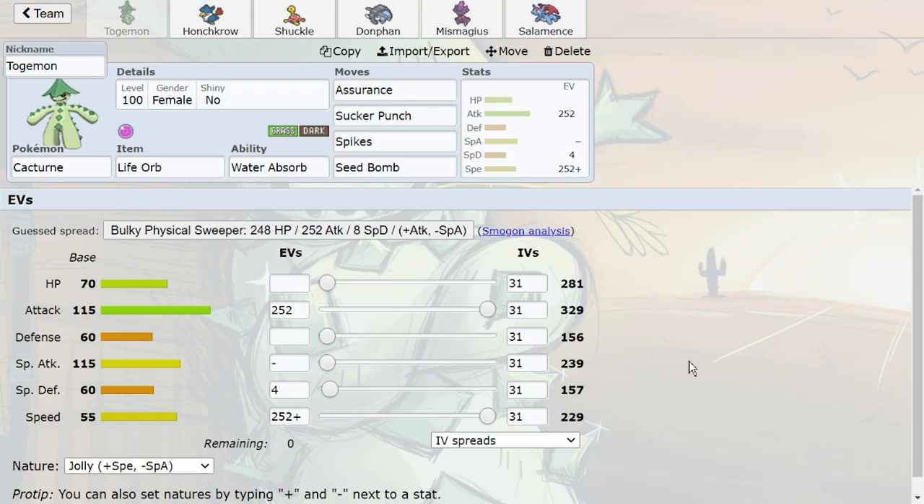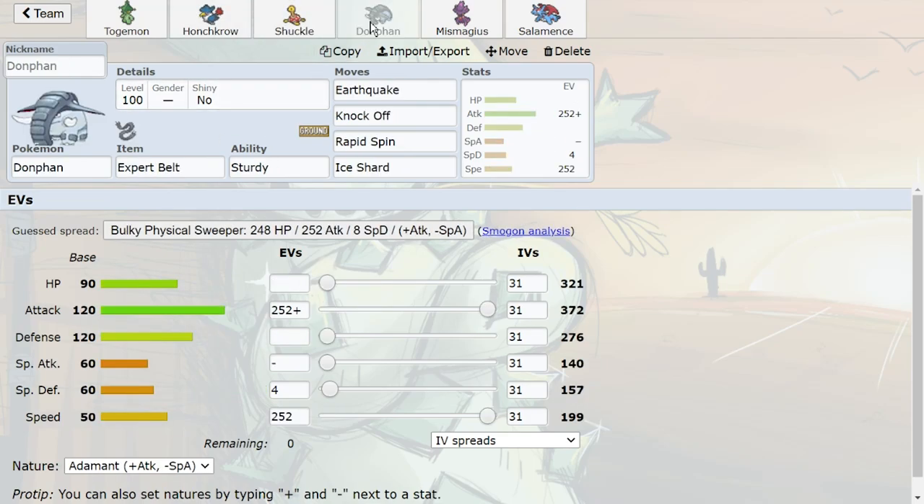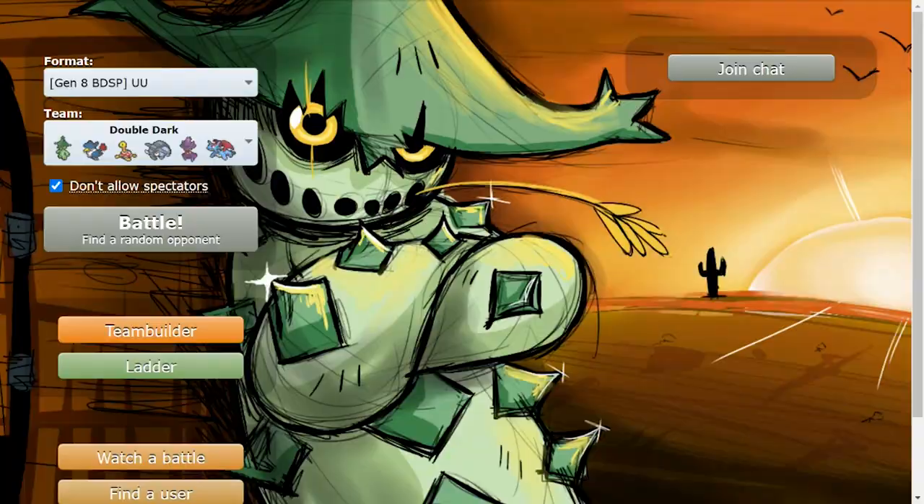Cacturne and Maractus are the two that come to mind because they're very similar, but what grass-type Pokemon would you buff and why? I would definitely buff Cacturne — Close Combat is the big one I'd give it. It has Low Kick but not Superpower at the moment. I like Close Combat; I feel like it can fight dirty. Anyway, we have Togemon and Honchkrow, Shuckle with the sticky web setup, RTSK built the team. Teams are on my website.